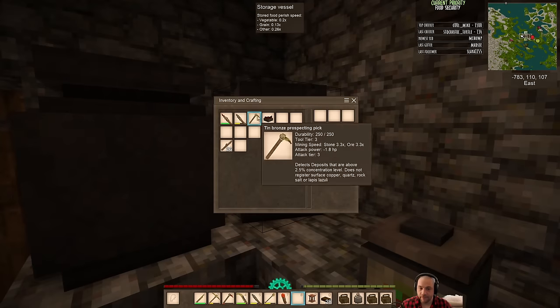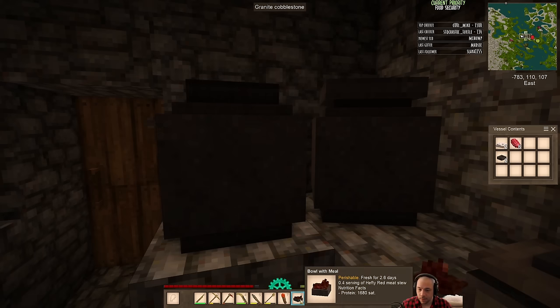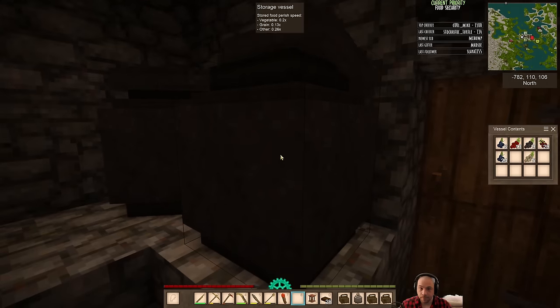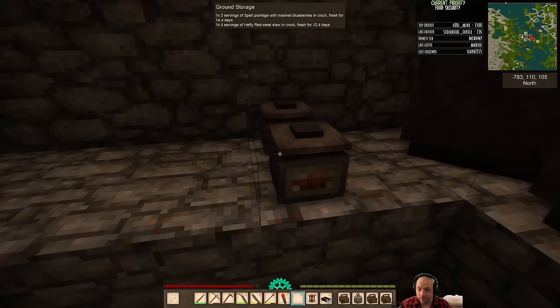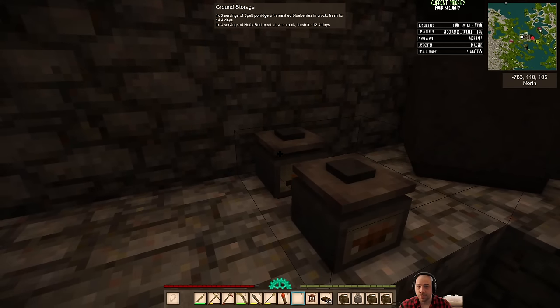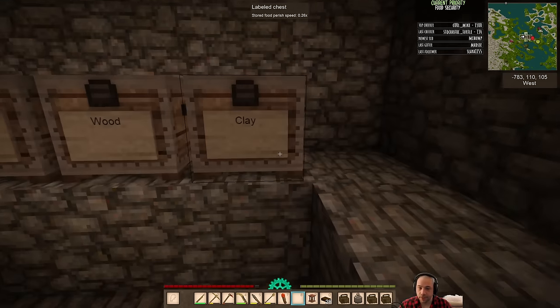Top up on my food — it looks like we're gonna have to do some cooking soon. Is that raw meat gonna spoil? No, it's fresh for four and a half days — it's fine. These crocs are actually already cooked meals good for 12 and 14 days, so we're fine.